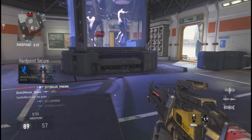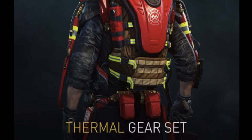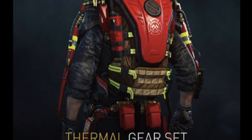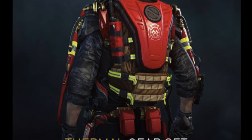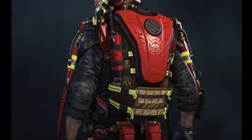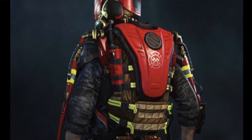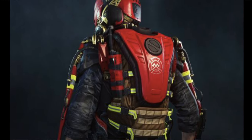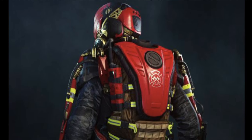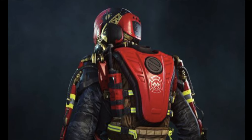Last gear set is the Thermal. It's basically a fireman-type design — on the back he's got a water pouch that looks like a backpack, a radio, red accents, and yellow reflectors. The helmet is a full-on helmet covering his whole head, and there appears to be a gas mask connected to it as well. Very cool.